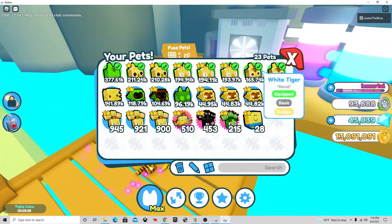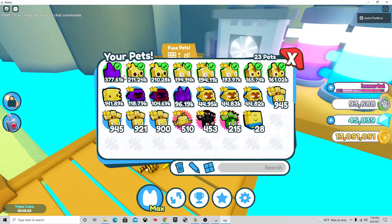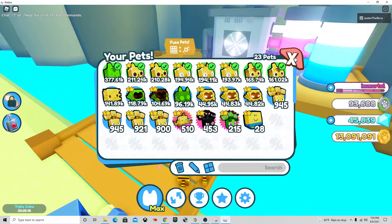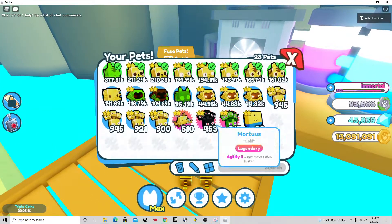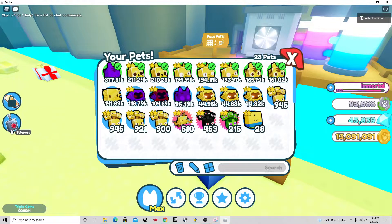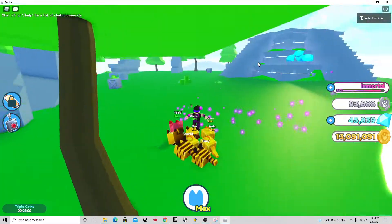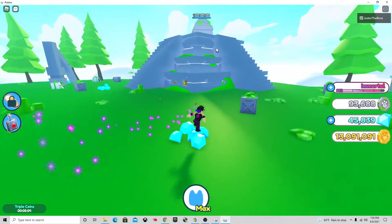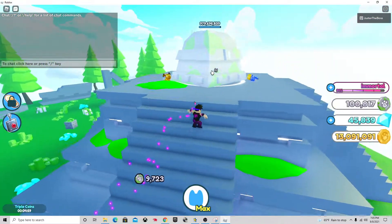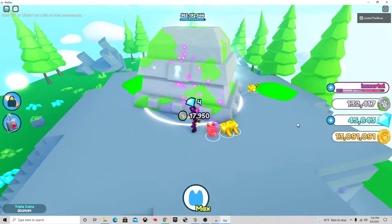I don't know if this is the best method, but this is what I used to get all these, except for the White Tiger. I fused gold versions and then was able to make a rainbow. The update came out today and I already have all these, so it's a pretty successful method in my opinion. It's mostly luck-based. As you saw in my earlier video, my friend was able to fuse a legendary — the best legendary. Tell me in the comments if this helped you guys. Thank you for watching, have a good day and goodbye.